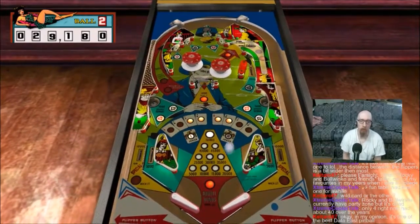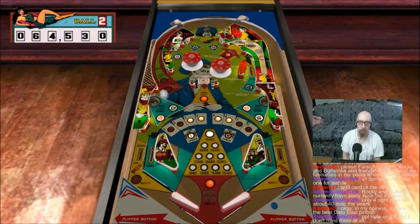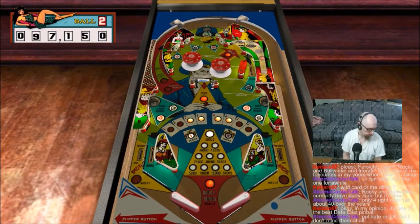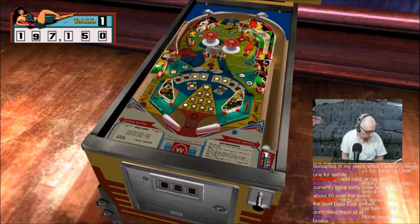I'm guessing it's probably the best I've ever done on this table. I think my high score is like 750K or something like that. Let me read these. Many years when I was in college. Next cooler — Rocky and Bullwinkle. They got a table like that? Didn't know that. If they do, I wish it would be like the 90s or 80s or something like that.